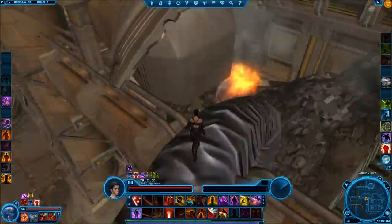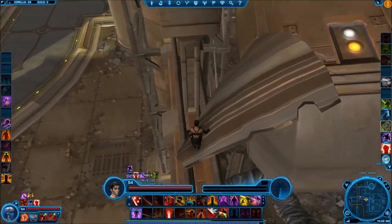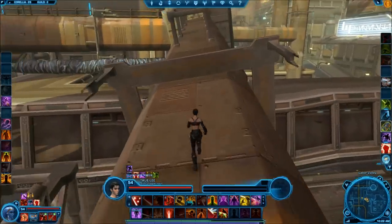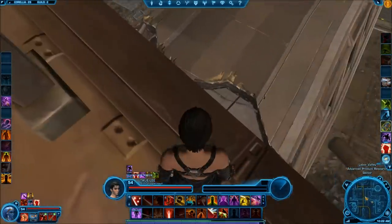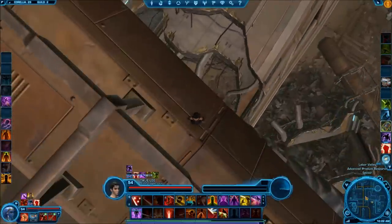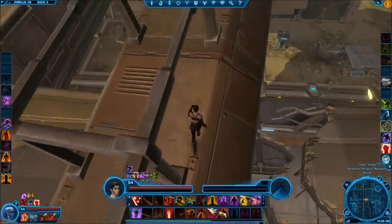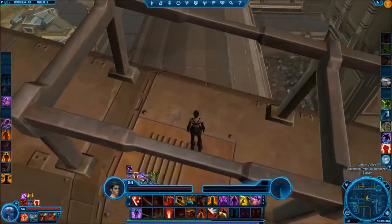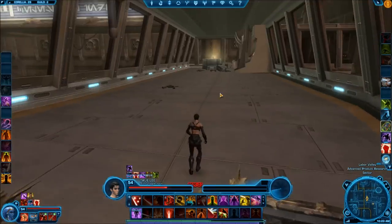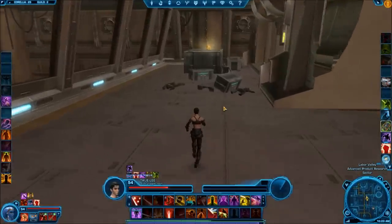Switch over to on-foot mode and jump up onto this pipe here. Just slowly make your way along here, then jump up over onto this area and make your way across this roofing. From here go over to this side and you're looking to make your way down into this area. Back up and do a jump off the side, and you can go ahead and grab your Datacron.